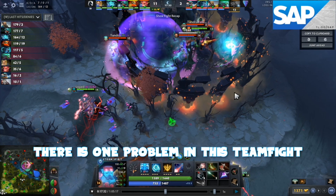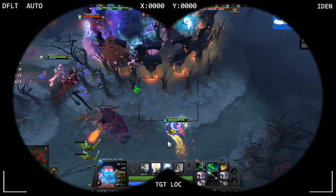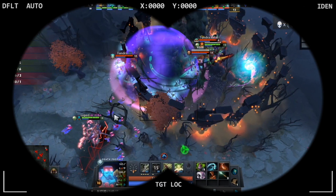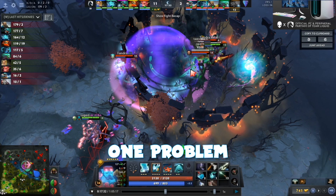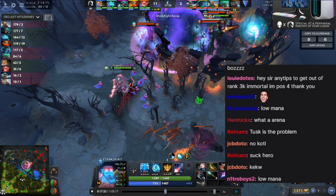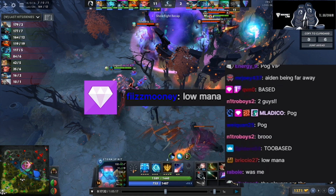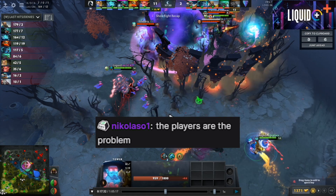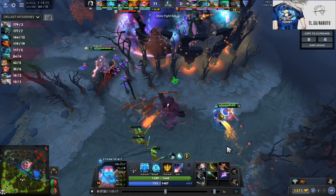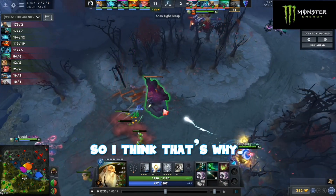There is one problem in this teamfight — do you guys see it? One problem. Anyone know? Low mana. Thank you — VIP'd, first guy who said it. The player's not the problem, low mana, yes. I should have healed before this fight. I have TP but we don't have recall, so I think that's why.